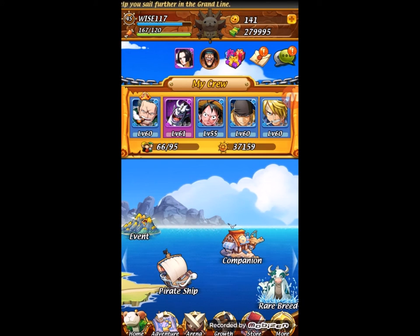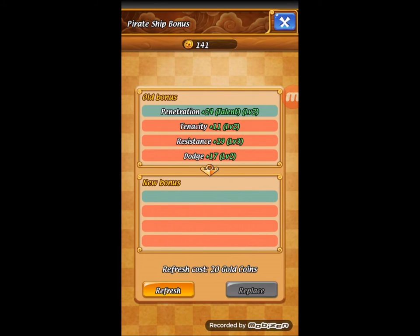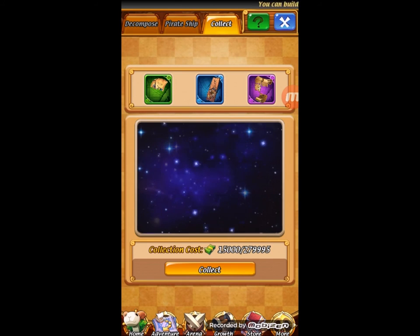Now we're getting down to the pirate ship. I have the Moby Dick — it's a purple ranked one, and it can be a bit of a drama to get, and it's also luck. When you click on refresh bonus, you get one every day for free and then it costs gold. I went to collect — I don't have much money, but I'm gonna do it again in this video just to show you a quick little thing about the pirate ship.